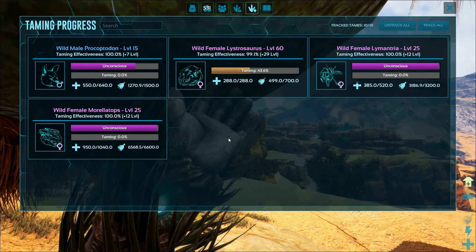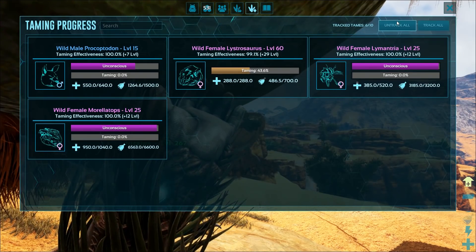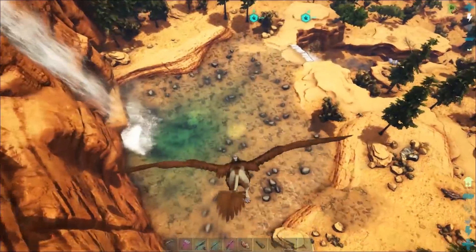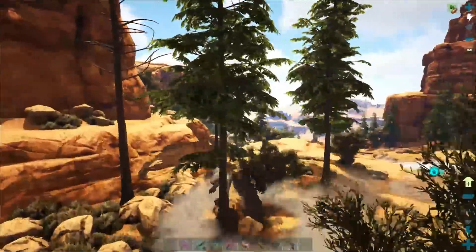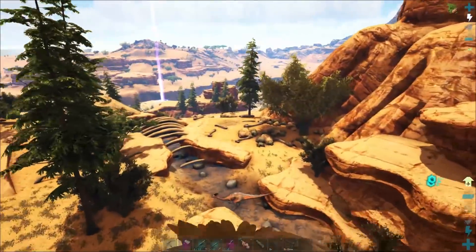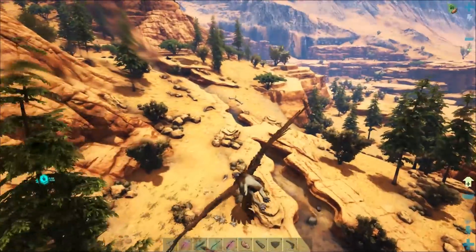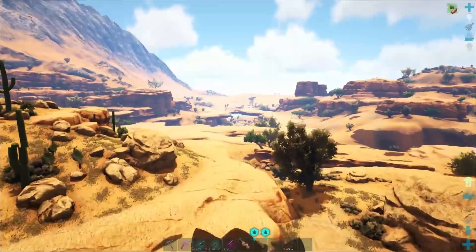I don't know if we have any tames left on the board here. On track, all on track. All right, thorny dragon - I'm also looking for thylas out here because we can find thylas out here in the Scorched Earth part. I know there are some over that way. Terror birds we don't need. I need thorny dragons as well though. I can't think of what else is out here.